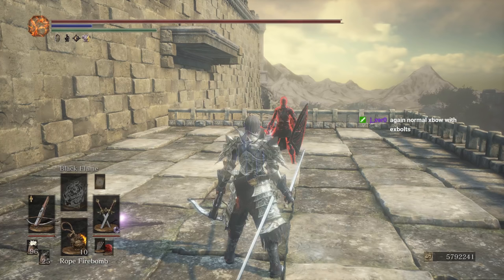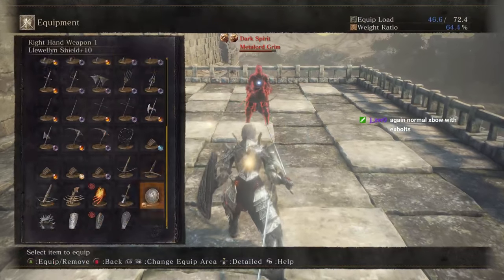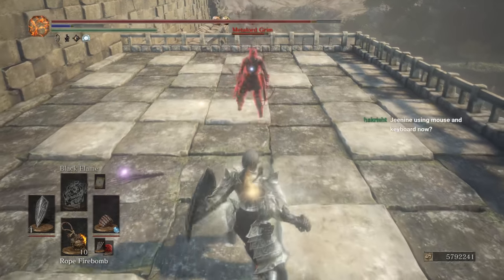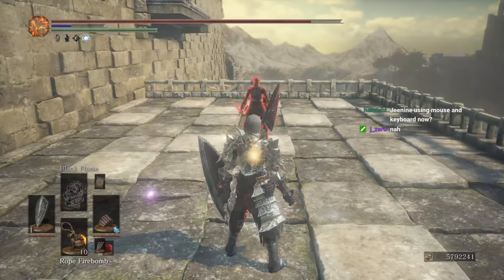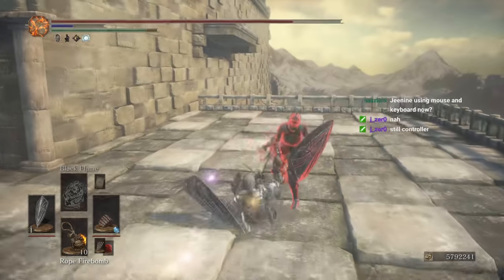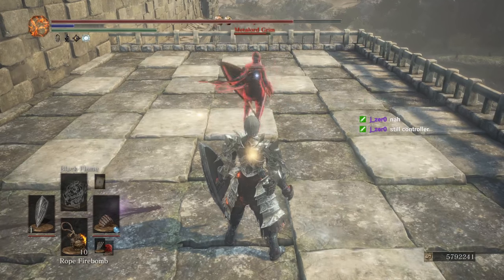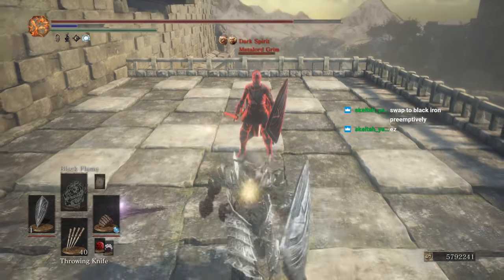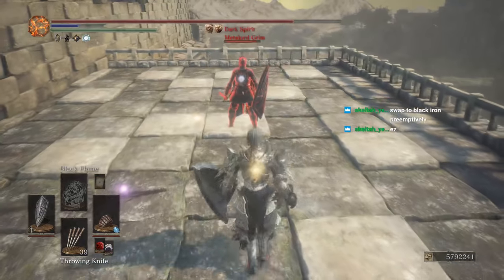Let me cover headshots briefly - headshots deal 50% more damage and will always stagger no matter what. If you're really skilled you can potentially do an infinite with headshots using throwing knives - you have to be really fast and adjust your aim every time you throw a knife. With headshots, if you time it perfectly they will get out at the fifth roll unless you headshot them in their iframes. You can headshot people out of iframes - it will deal no damage but it will force them out of iframes.